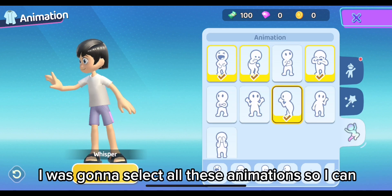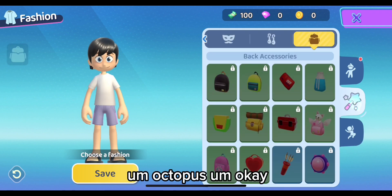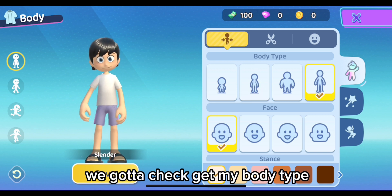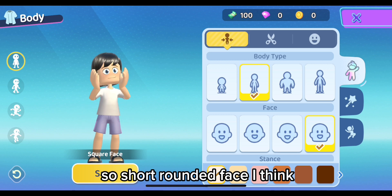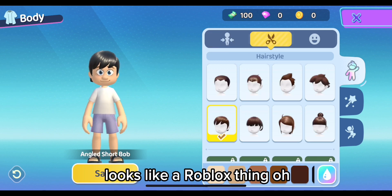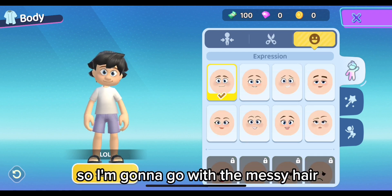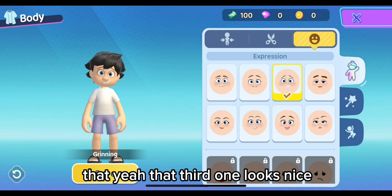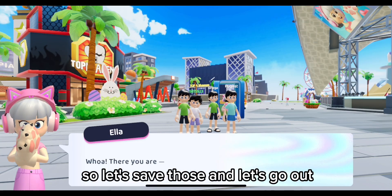I'm just going to select all these animations so I can use them all. We're going to get my body type — short, and I'll go with the square face, which looks like a Roblox thing. Oh, I like the messy hair. I really like messy hair, so I'm going to go with the messy hair. That third one looks nice. Let's save those and go out.